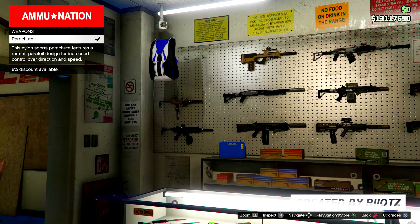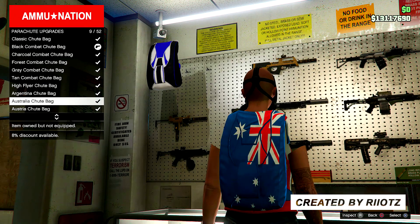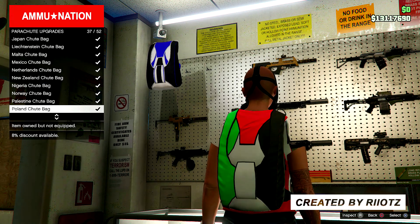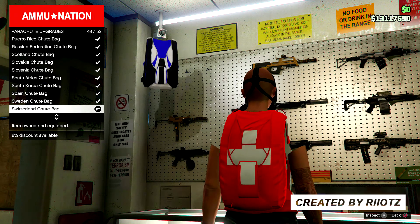Now what you want to do is go over to Ammo-Nation and go over to the parachutes. Go down to parachute bags and look for the Switzerland parachute bag and equip it. Once you equip the parachute bag, go ahead and save the outfit.